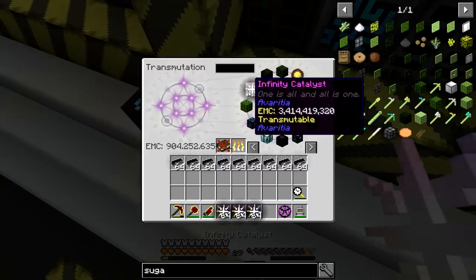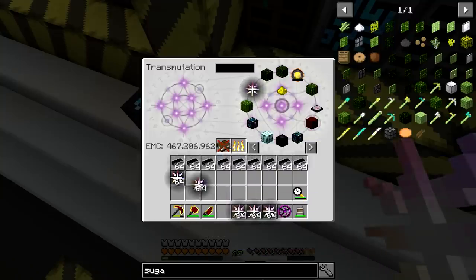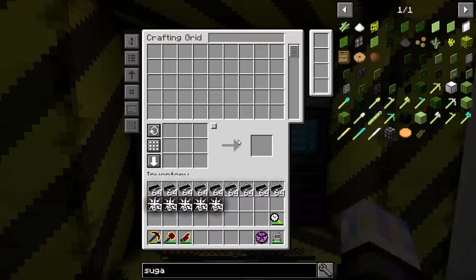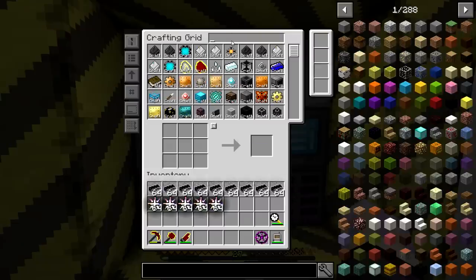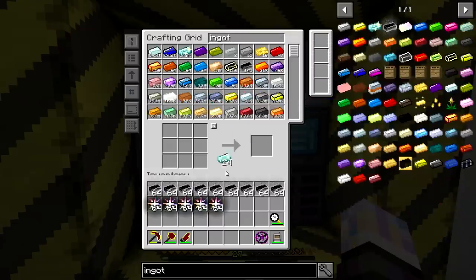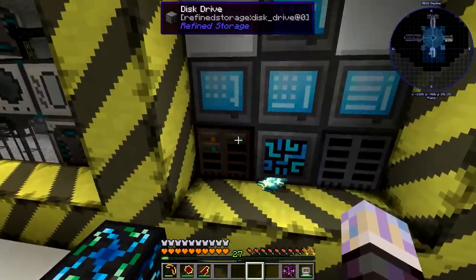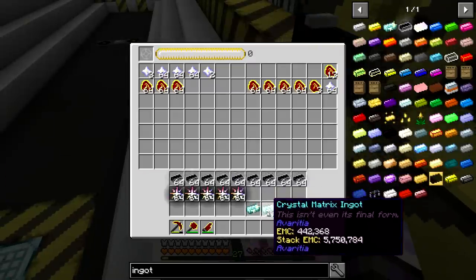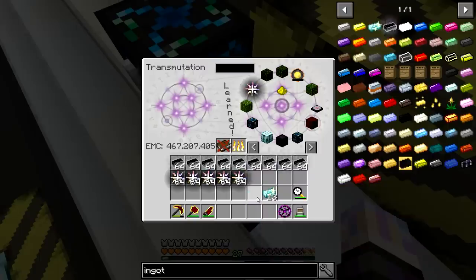We're going to use a bunch of EMC right now to make a bunch of Infinity Catalyst. I should get something crafted. Let's go to ingot. I need some of these. I don't think I taught this to the table yet, because otherwise I could do autocrafting.